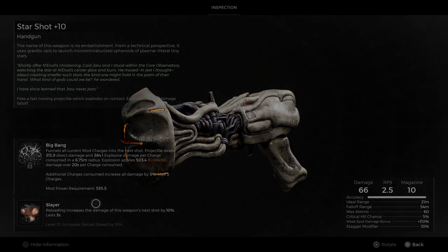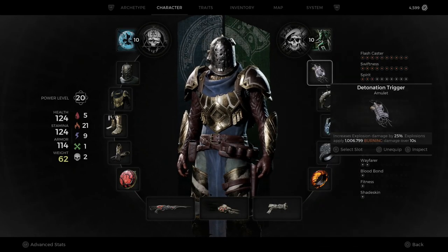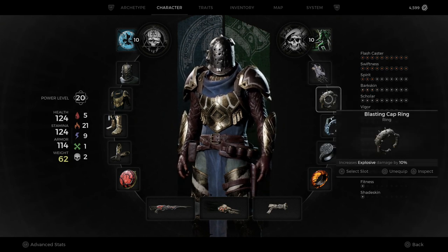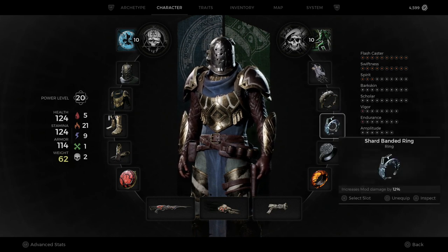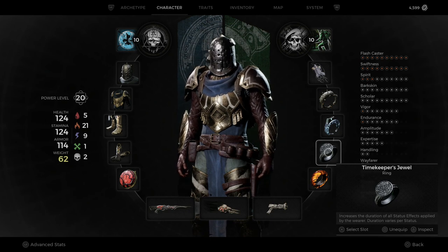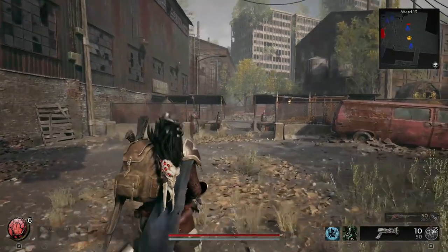My mod power is at 535.5. When it comes to the burning and explosion damage from the mod, I try to equip everything I can to boost those. My amulet is the Detonation Trigger, I have the Blasting Cap Ring which increases explosive damage by 10%, the Shard of Bantering increases my damage by 12%, the Timekeeper's Jewel which increases the duration of all status effects applied, and the Firestone increases fire damage by 10%.